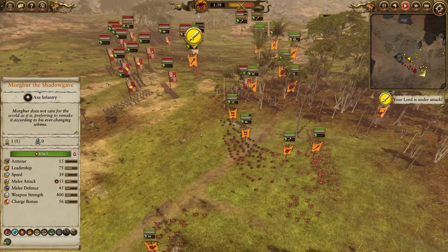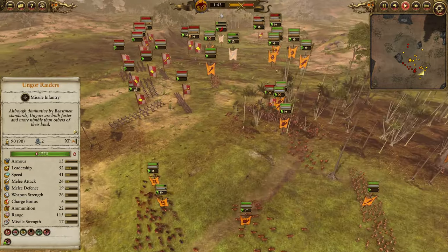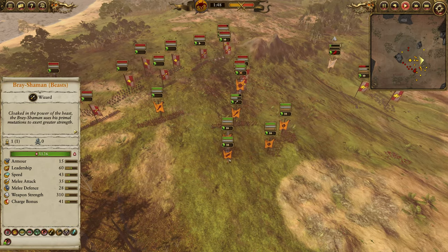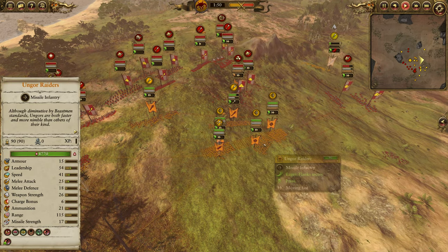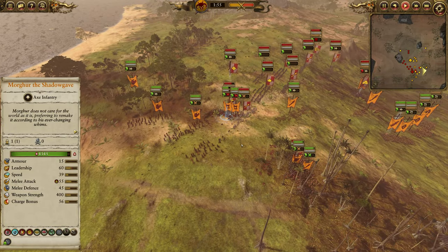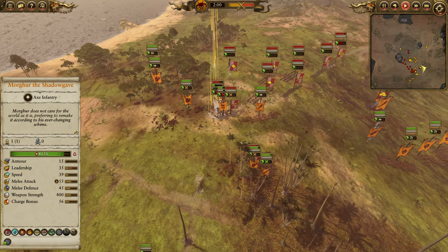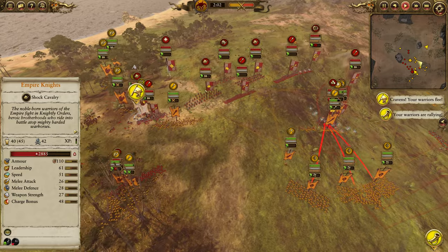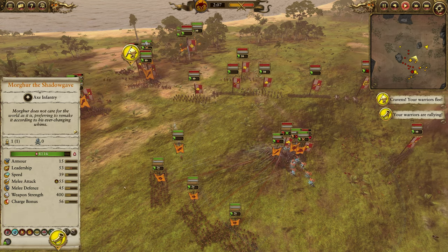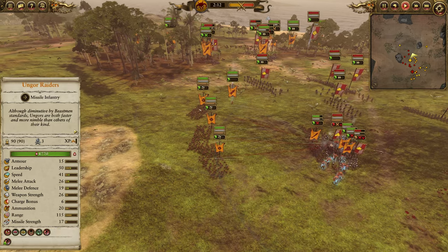Now deploying the Centagors, pushing them up and around the flank, trying to get at some of these Empire Knights. In the meantime, some of my Ungors are getting terrified away. I'm concentrating my Ungor Raiders a little bit here — in the heat of battle you don't always have time to micro your units. The Centagors start to wheel up and around, and my opponent is going to deploy his Empire Knights now that I've opened up these Archers to go after and try to charge them down.